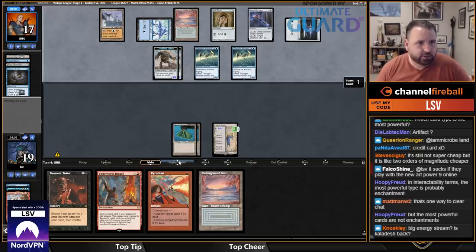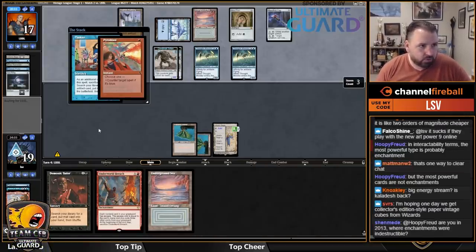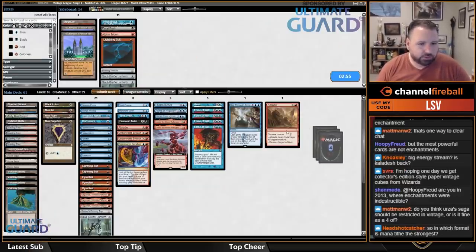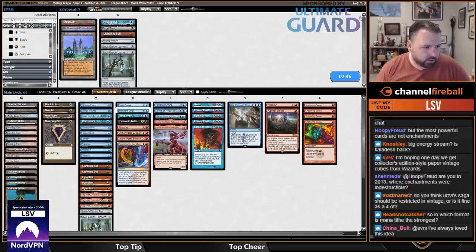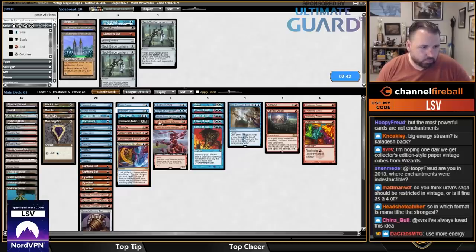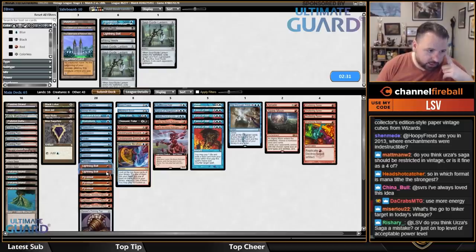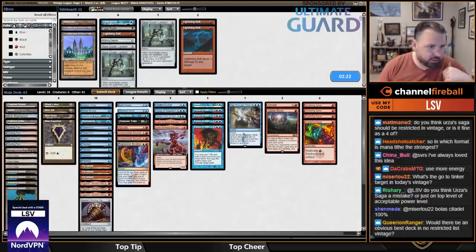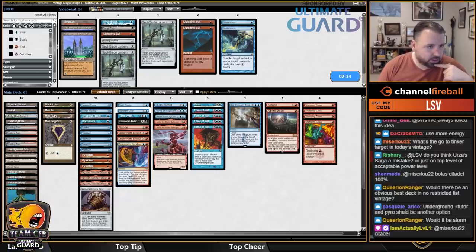That's a Tinker — I've got to counter Tinker because they just get Time Vault. Surely this is going to work out... we're not winning that game from the start. Sideboarding: Alpine Moon for their Urza's Sagas, Flusterstorms are good. I definitely want Soul Guide Lantern in the main deck. This is tricky — sometimes when I board in this much disruption I'd take out the Bolts, and I'd board out the Breach combo, but I don't know if that's what I want here.